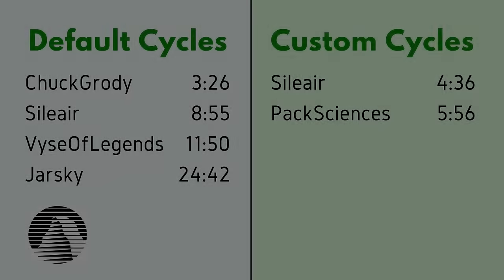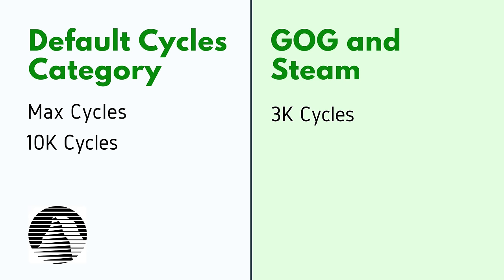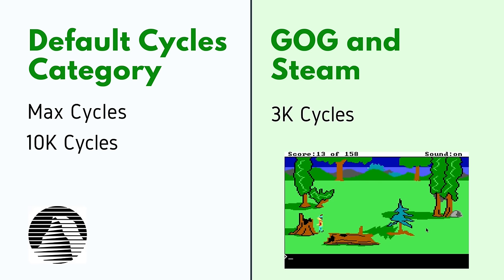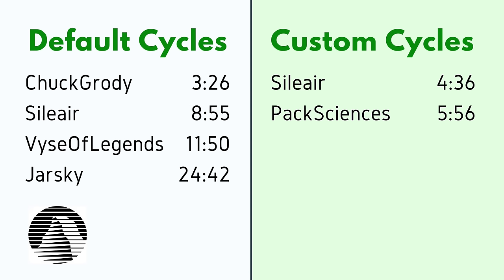There was also dissent about the leaderboard structure. One side argued that having two separate categories was unnecessary and confusing — it's any percent, why not just take the run that's fastest? There was also confusion about what default cycles actually meant, considering that commercially the game was being distributed at 3,000 cycles, but that wasn't a default cycles category setting. Another side argued the categories were not actually confusing and it was helpful to have different leaderboards for different speeds. After what I would charitably call a spirited debate, the leaderboards were simplified.